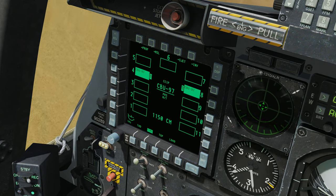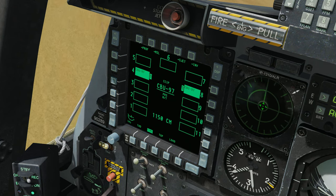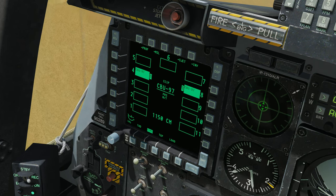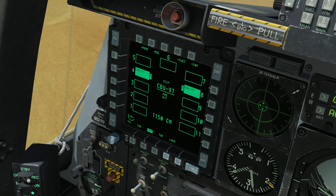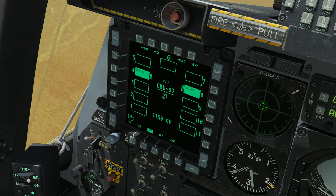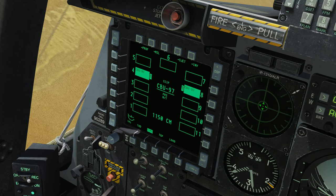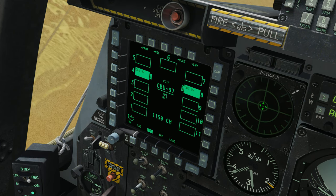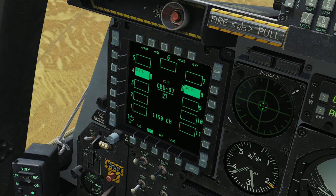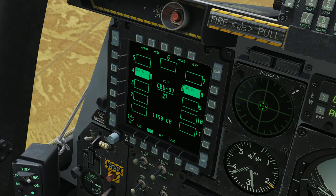We're going to use the CBU-97 today because it's a little more fun and spectacular when it does its job. One thing to note is that the CBU-97's submunitions are actually smart munitions — they have little seeker heads that zip towards a vehicle and destroy it. It's really cool to see from a camera view, which we'll check out shortly.